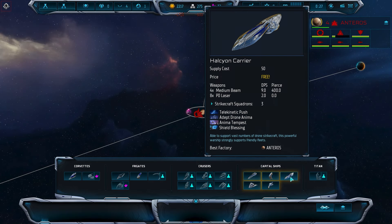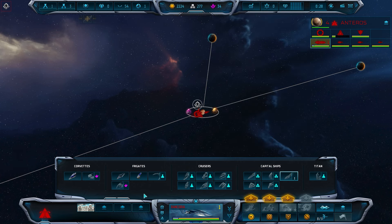When you play against another Advent player or a TEC player, select the Halcyon Carrier as your first capital ship. But when you play against a Vasari player, select the Radiance Battleship as your first capital ship. This is because you need the battleship's animosity ability to deal with the Vasari Defensor Corvette Spam.